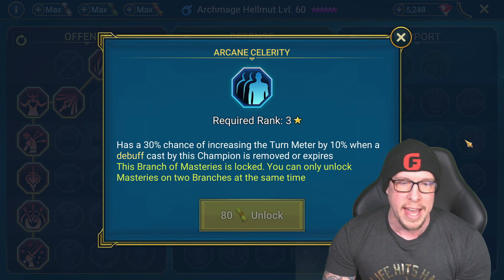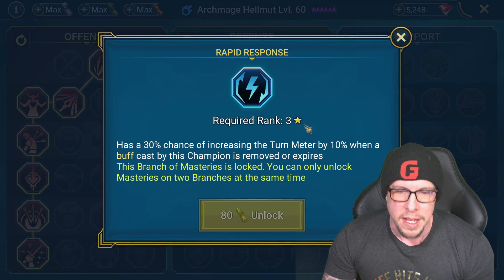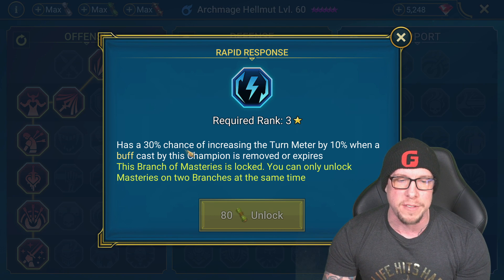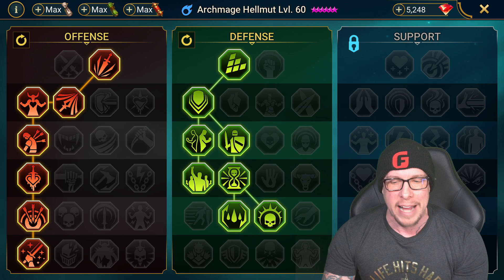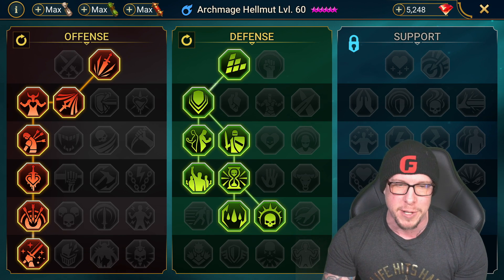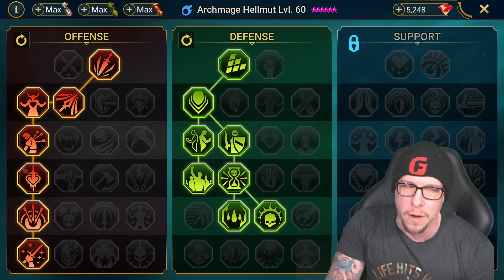We went with offense and defense trees, hugging the left-hand side of the offense tree with War Master. In defense, I like Solidarity — increases ally resist by 5 for each buff placed on them by this champion. He's placing 3 buffs on a 3-turn cooldown, so that's a nice 15 resist added each time. We also have Cycle of Revenge: 50% chance of increasing turn meter by 15% when an ally is attacked with a critical hit. And Rapid Response: whenever a buff cast by this champion is removed or expires, 30% chance of increasing turn meter by 10%. Lots of great options here.